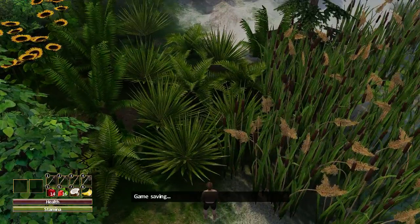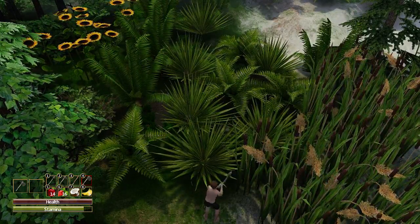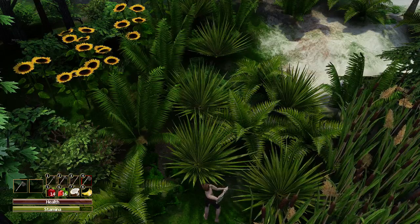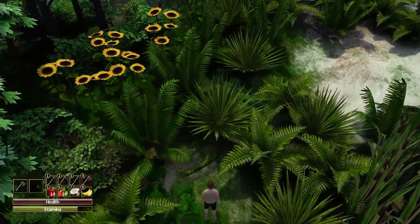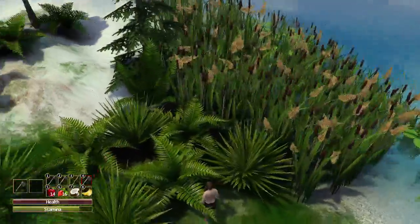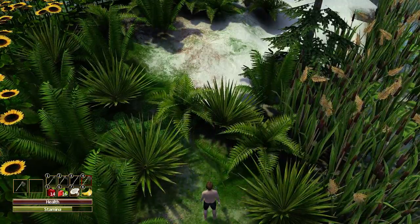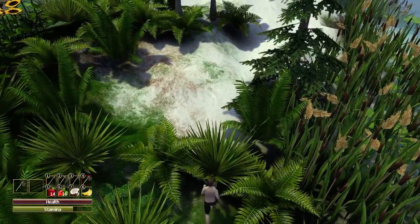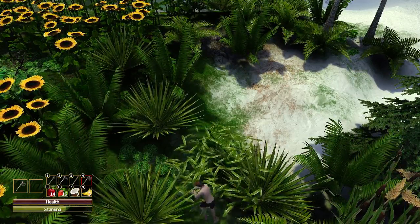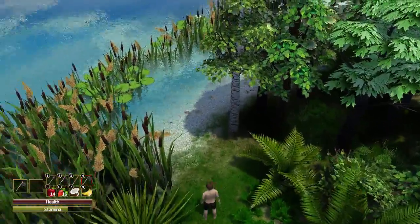To get over there I'm going to equip the axe and cut my way through. One thing to bear in mind before you go into a fight: never go into a fight with your stamina below 50 percent, else there is a good chance you'll be killed - because you need your stamina to fight with. That was a perfect example of how you can disrupt the terrain to make yourself a nice little pathway through the forest.